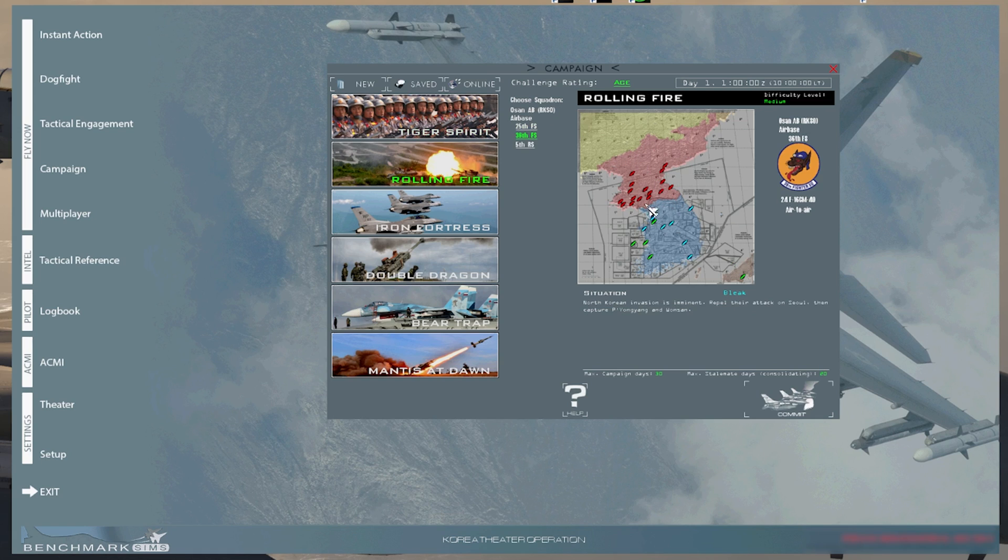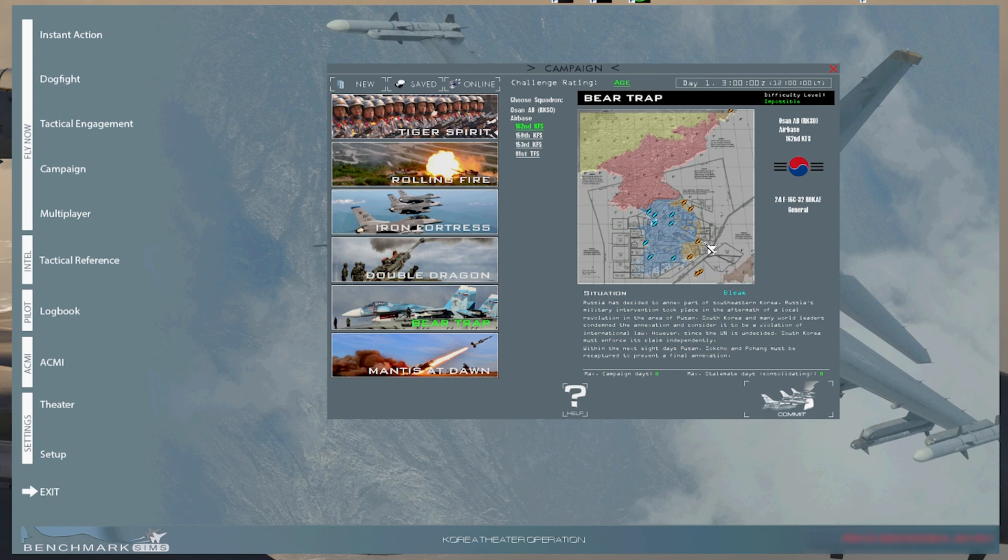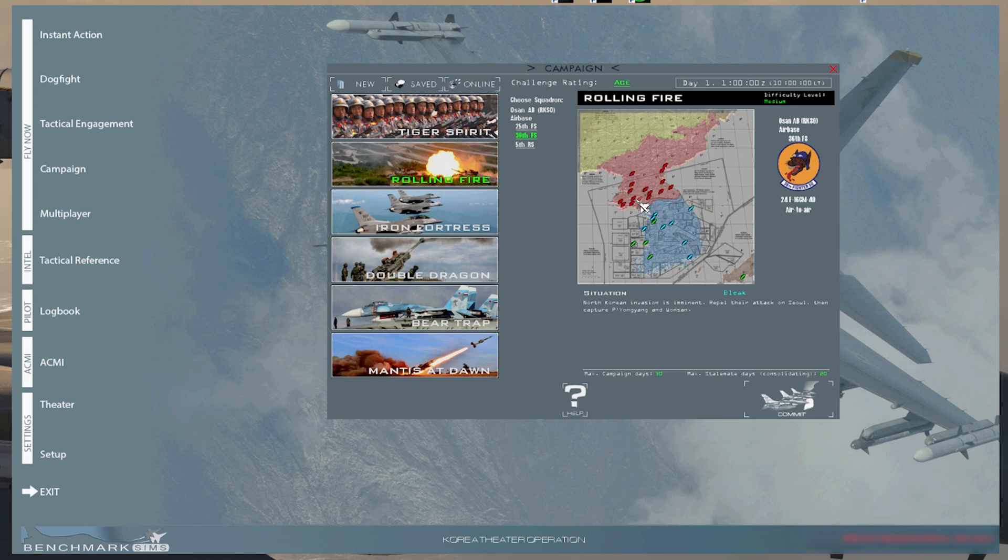If you go to Rolling Fire, they'll come down here — difficulty is medium. Iron Fortress, they start going down. Some of these, China gets into the mix so you might see a J-20 or two. Also some 5th Gen fighters on the Russia side, so make sure you know what you're doing when you're in the campaign. Bear Trap is another good one that everyone likes — there are SA-10s and SA-17s literally all over the place. But for this, I'll be using Rolling Fire.